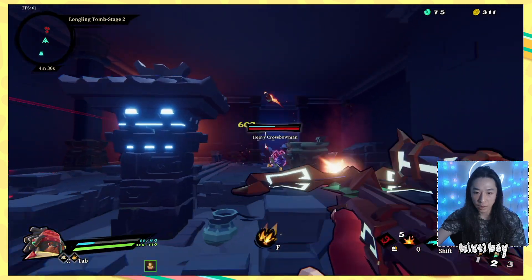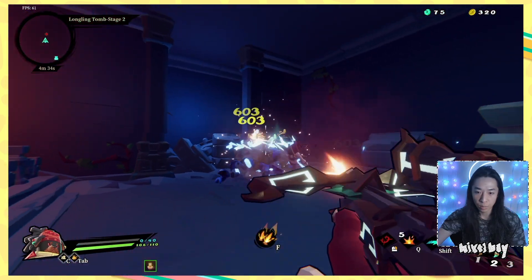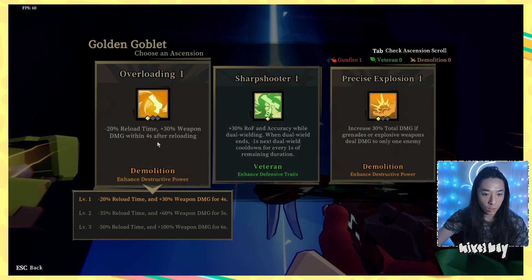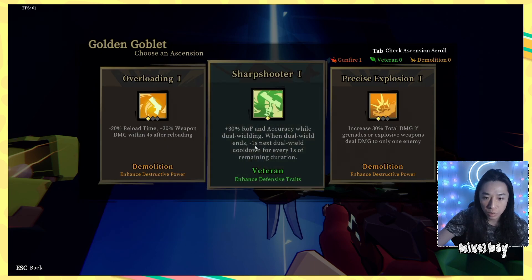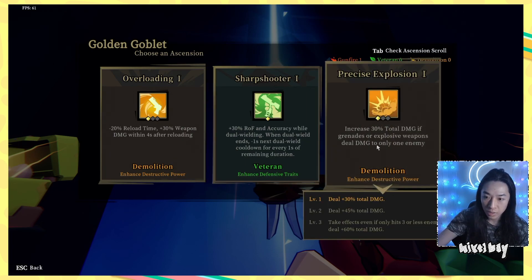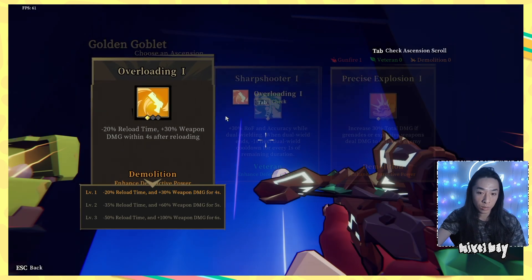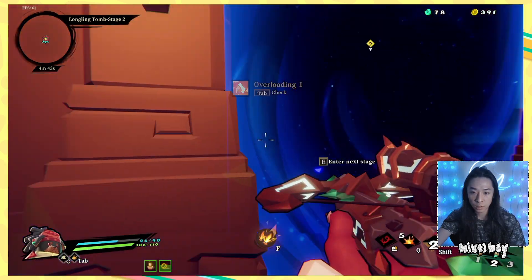I feel like it's making me die a lot quicker because I'm not killing things as effectively. Shield is broken. We know the deal. Overloading — reload time is faster, weapon damage 4 seconds after reloading. Rate of fire and accuracy while dual wielding. When dual wield ends, negative 1 second next dual wield cooldown for 1 second of remaining duration. Increase 30% total damage if grenades or explosive weapons deal damage to only 1 enemy. I'm going to get overloading. That's cool. Thanks, guys.